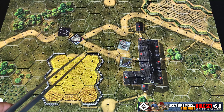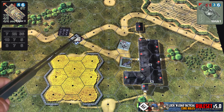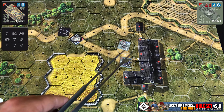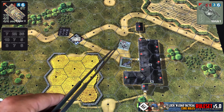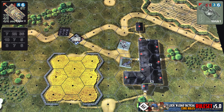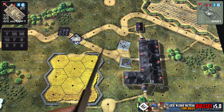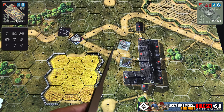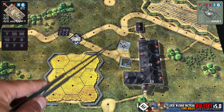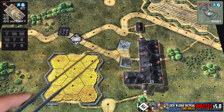For the rest of ordnance attacks, let's say our Tiger I is firing at this Sherman tank. We can tell by the angle of attack that it's passing through the front hex. If the Tiger I's attack were being traced through the bisecting part between two hexes, it would go towards the side instead. You always favor the attacker when tracing your line of attack between two hexes.